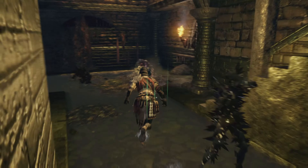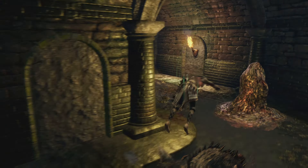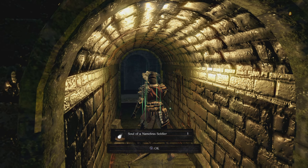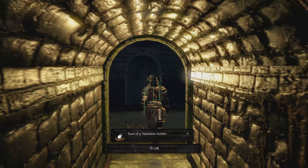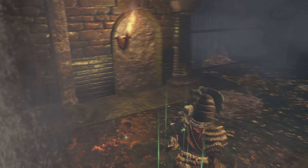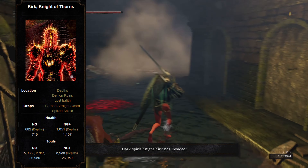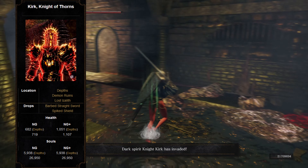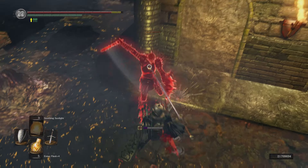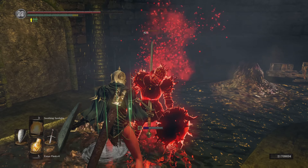You're going to want to run back from the direction that we fell down and back up those stairs, but we're going to take a right this time. As we take this right there's going to be more Basilisks, but there's also going to be an item in between - a Soul of the Nameless Soldier. Continue pushing forward and there's going to be some stairs going downward with a small waterfall. At this point you're going to encounter an invasion: his name is Knight Kirk, he's a spiky fella with spike armor, spike shield, and a barbed sword. He does cause bleed so you've got to be careful, but he is relatively easy to parry.